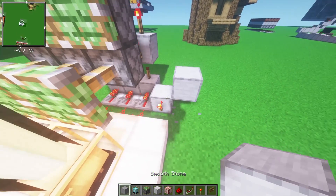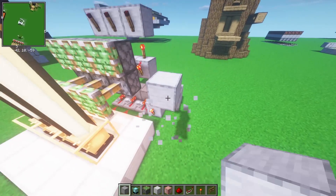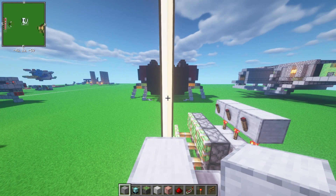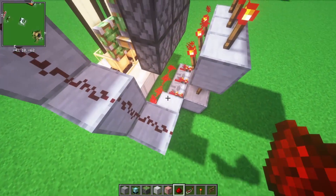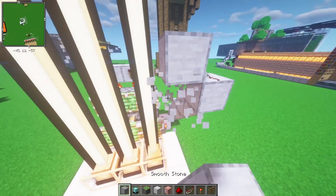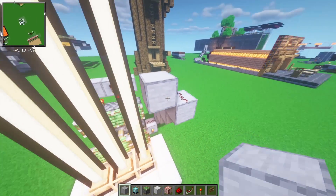We're going to staircase out one from this block, and go inwards and staircase until we line up with the beacons like this. Now we want to put redstone dust on top of these, and then staircase up one more towards the beacons from the redstone.